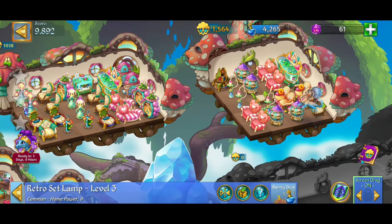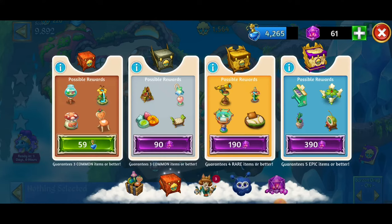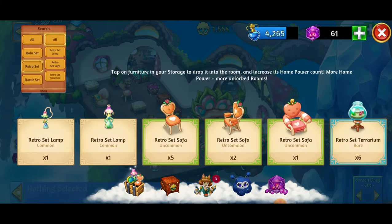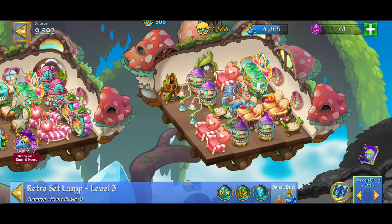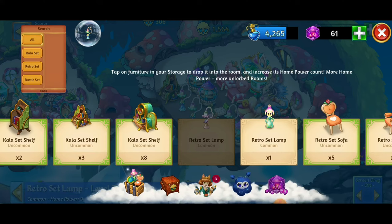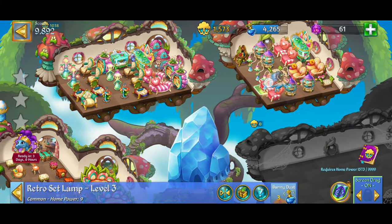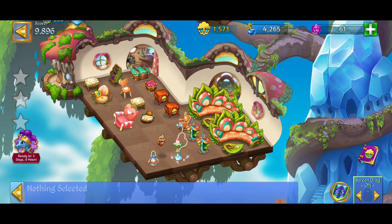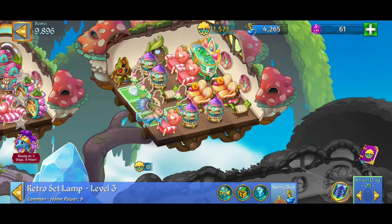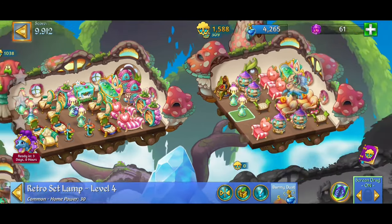We've got three level three retro set lamps over here. If we could make a merge with that, that'd really be ideal. We've got two spaces, so I'm going to check storage for lamps. We have one level three lamp — I'm going to get it out and that makes four. I don't recommend skipping five merges but every now and then you got to do it. We're going to make a three merge at the level two retro set lamps and we just got those level four retro set lamps.